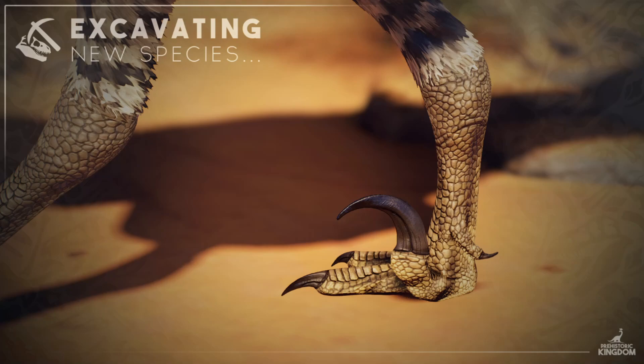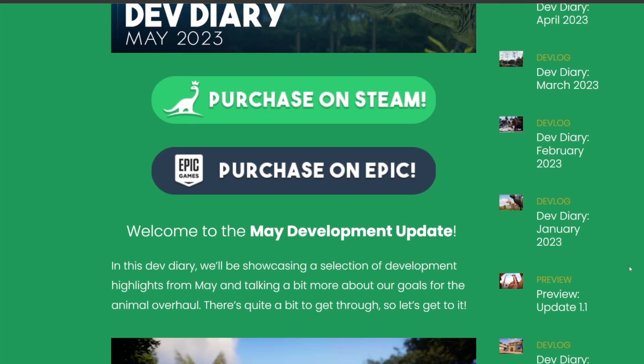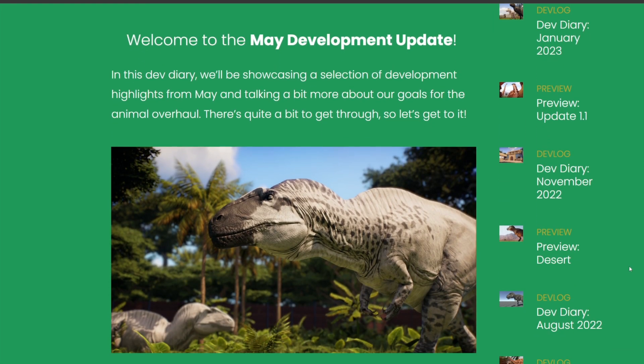Now if that is not a velociraptor, I don't know what is. Hello PK friends, welcome to May Dev Diary 2023. We're going to have a look at what the team have been up to. In this dev diary we'll be showcasing a selection of development highlights from May and talking a bit more about our goals for the animal overhaul. There's quite a bit to get through so let's get to it.